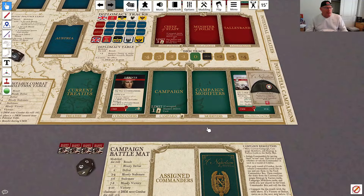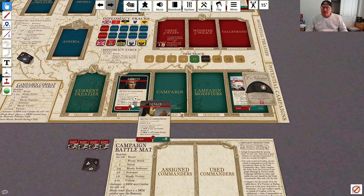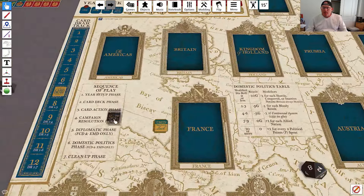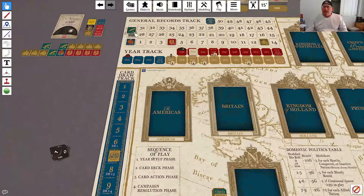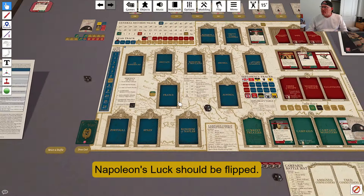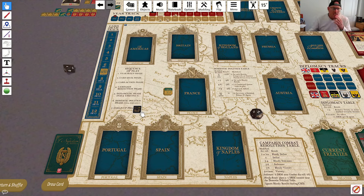Napoleon is proving quite successful early in his career. Plus 5 — I'm at 13 glory. That is the campaign resolved with no other effects. I'm rolling for my one commander and he is not wounded, so we put him back. We would do campaign cleanup but those two boxes are already empty. With that, we are moving on from campaign resolution. We are into the cleanup phase — admin and diplomacy reset to zero, but they're already at zero. Nothing else needs to be done, so we are done with that turn and move on to the year setup phase for the next year.